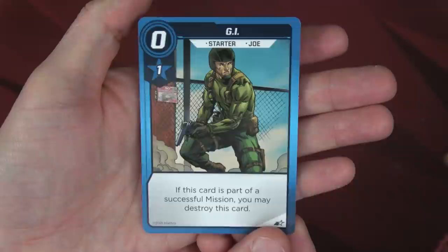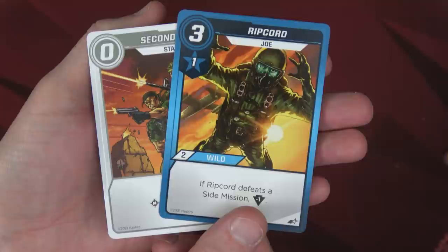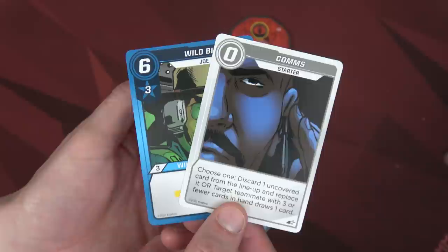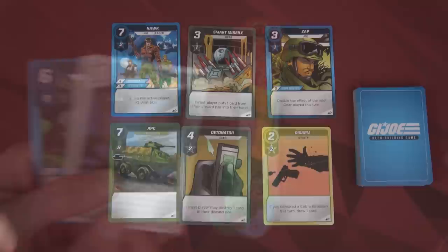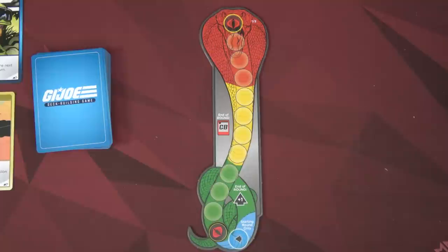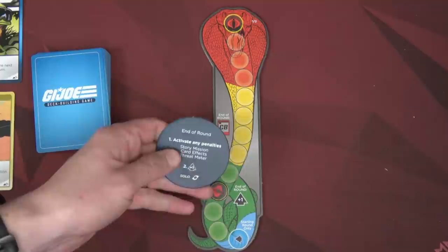It was a success — we reduce the threat meter by two. I'm going to destroy one of the starter Joes since he successfully completed that mission. Duke also has to put the two cards he played into the discard pile. Scarlet has three cards left. Wild Bill still gives us three recruit. I'll put the diffuse in the reserve and use that recruit to buy the Smart Missile — target player puts one card from their discard pile into their hand — and we'll replenish that slot with Torpedo. There's currently no active story mission; it comes out at the beginning of the next player's turn.